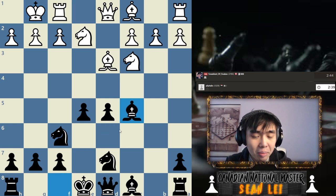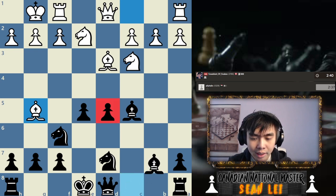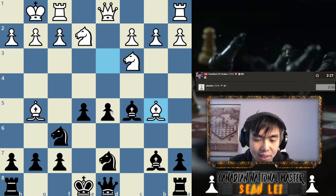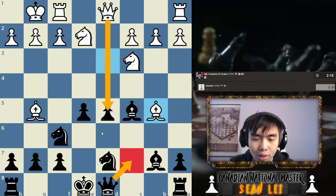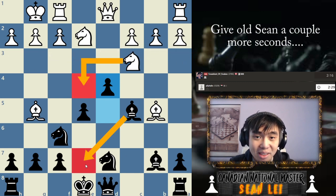Let's develop our pieces and castle very fast. One of the problems with having more space in the opening is that you don't have as much development, which might become a problem. In this position he's threatening to take this pawn because this knight is pinned. I could move this knight but there are a lot of tactics happening here, so I might have to play d5 — not the move I want to play, but it's a move I will play.